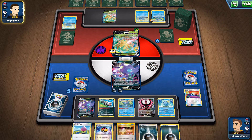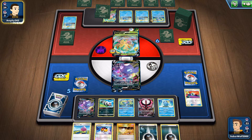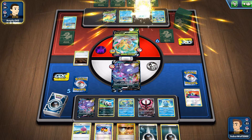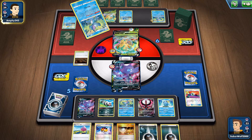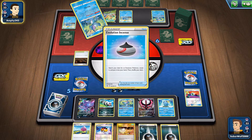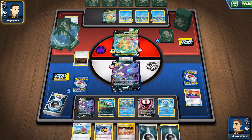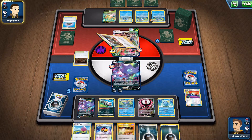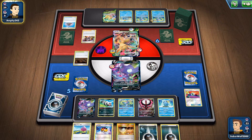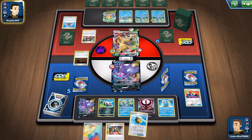The Zigzagoon taking up the space there would have been a third Sobble. But this Sableye V deck does need more support than something like a Jolteon VMAX or Inteleon. You kind of have to use the Galarian Moltres V if you want to get that speedier energy acceleration on Sableye with energy switch. Otherwise, you have to use Turbo Patch or just nothing else. So it makes Sableye V kind of more of a B-tier partner for Inteleon. Stuff like Jolteon and Inteleon VMAX itself will probably be better, but it is what it is — I'm using it for now.